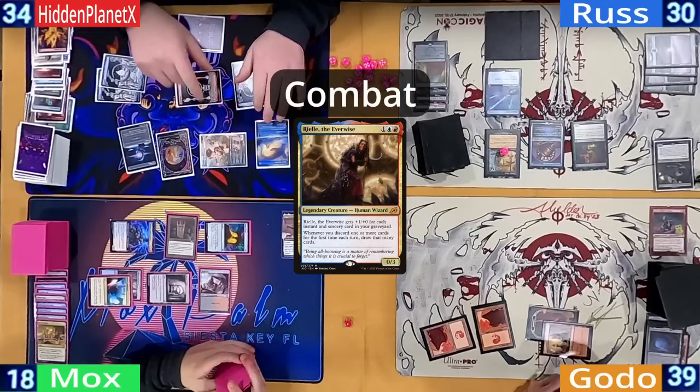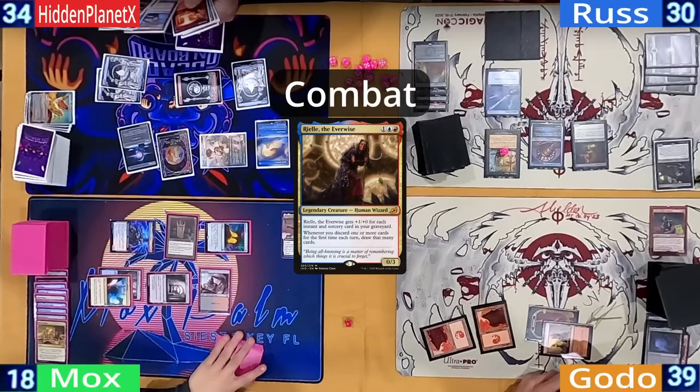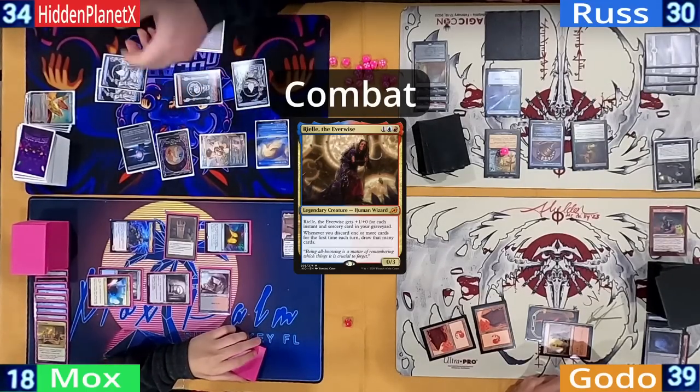Hidden heads to combat and sends Riel at Mox. With all the drawing, discarding, and counterspelling, Riel is up to eight power as she crunches in at Mox.